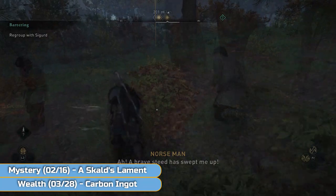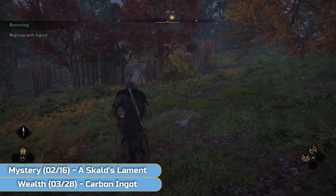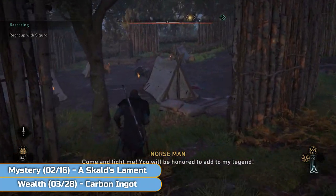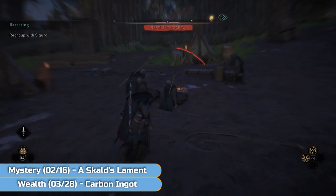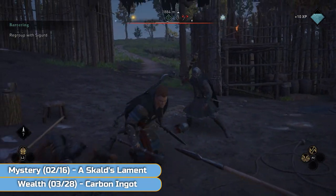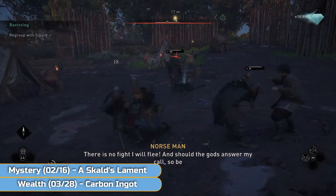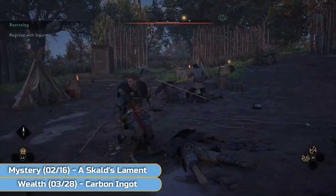Follow him and he's going to take you to this camp. All you have to do is kill everybody here. One of the guys will have a glowing gold orb above his head — you can just see him up to the right, he's run off to the back shooting arrows. Make sure once you kill him to grab the wealth from his body.